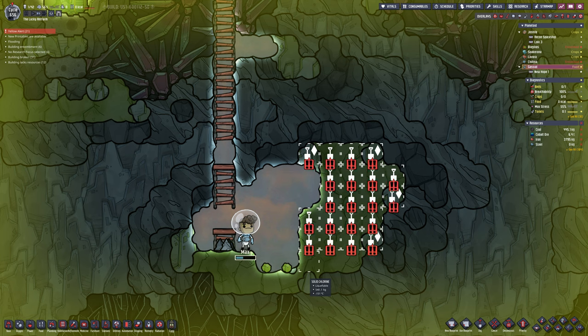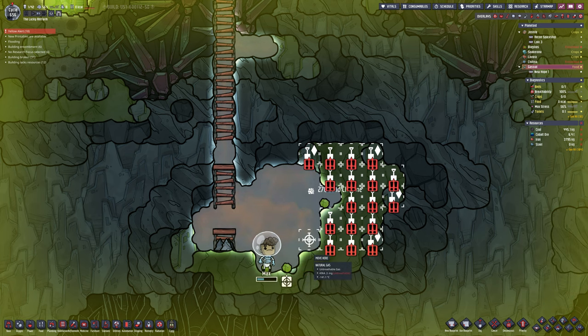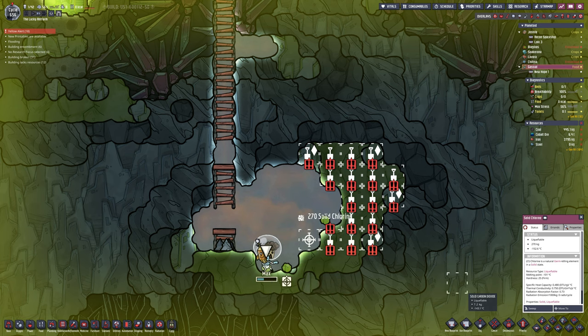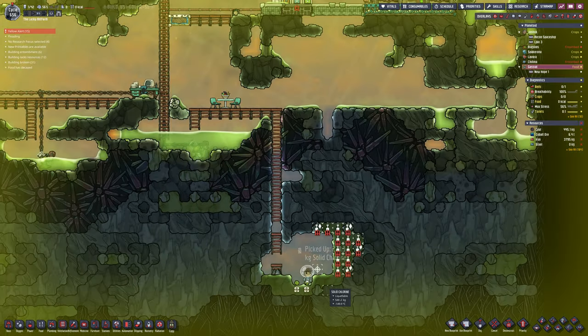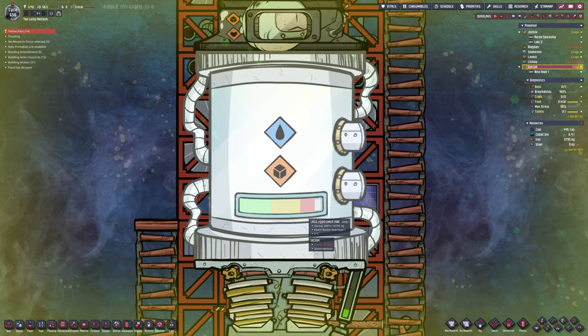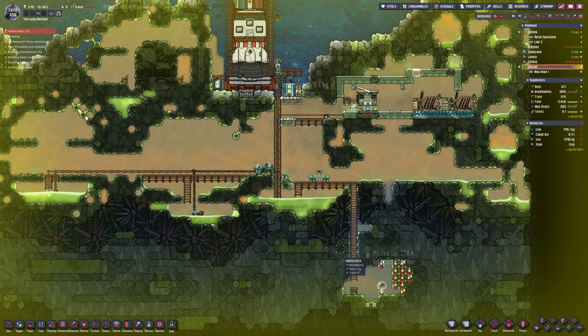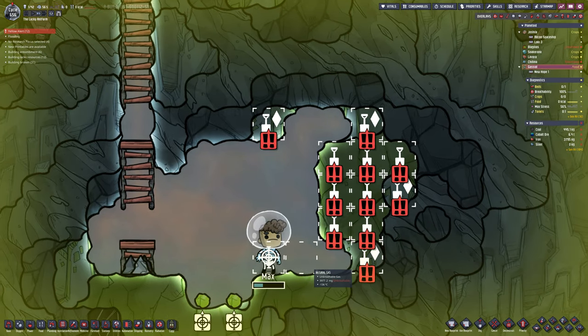I told it to dig there — I'm an idiot, I don't know why, I obviously got distracted. That's not being picked up because it can't reach, and that's where I realised my mistake. There isn't really much else for him to do — it's just waiting while the liquid tank fills up. It doesn't hurt, and when the oxygen runs out he can take the suit off and continue holding his breath. I could send one over using the interplanetary sender, but as you can see there's not much point — the tank is almost ready.